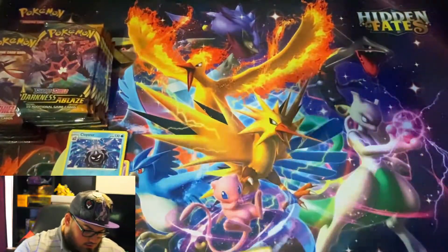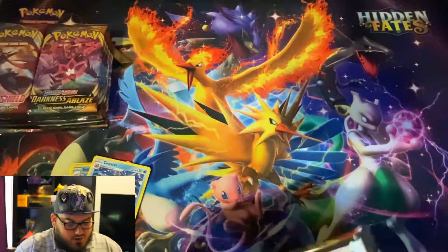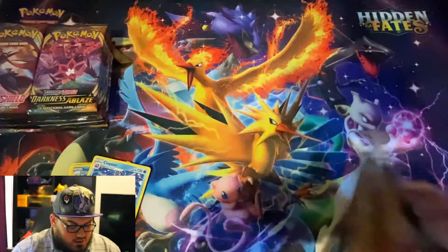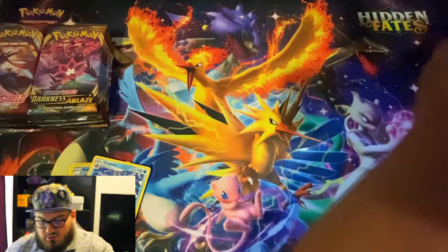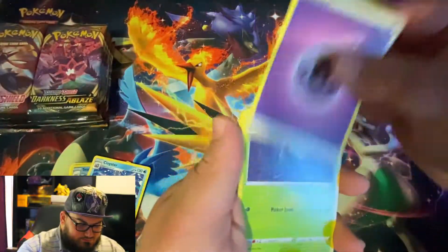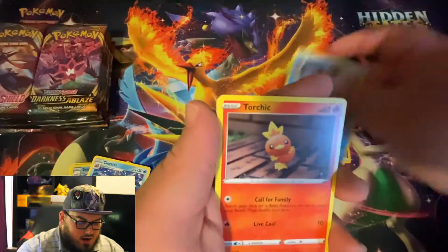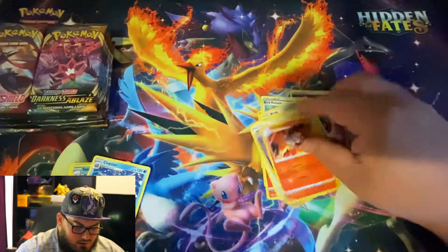That was a Sword and Shield pack, so we'll move on to a Darkness of Blaze pack. There's still some pretty good hype around Darkness of Blaze for the Charizards, and there are some pretty good playable cards like Crobat and others. We got Dartrix, Dadeen, Bird Keeper, Dunsparce, Clink, Marini, Torchic, Starly, Reverse Mimikyu, and a Volcarona.